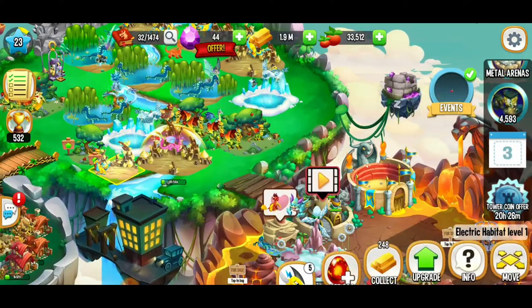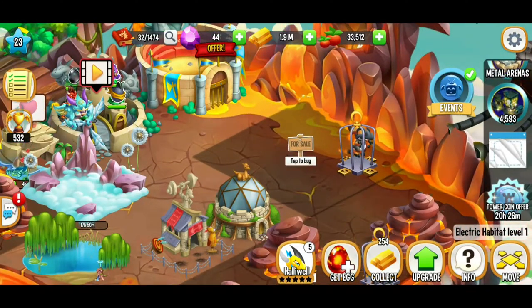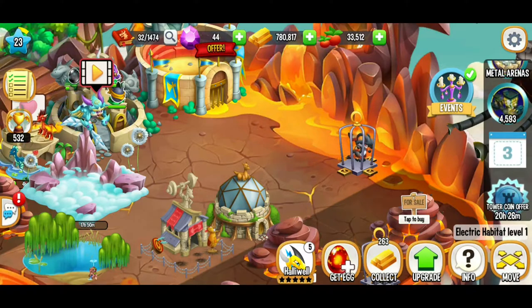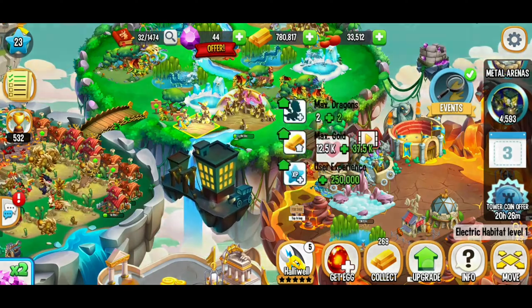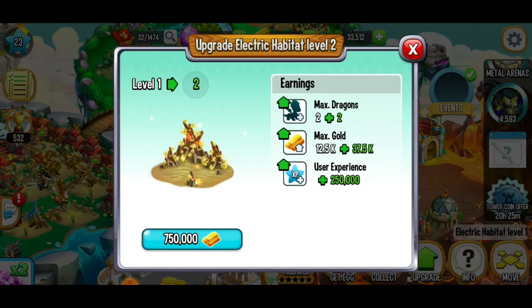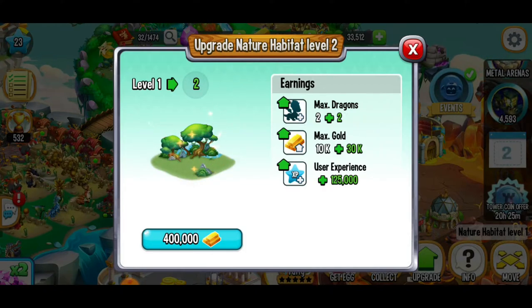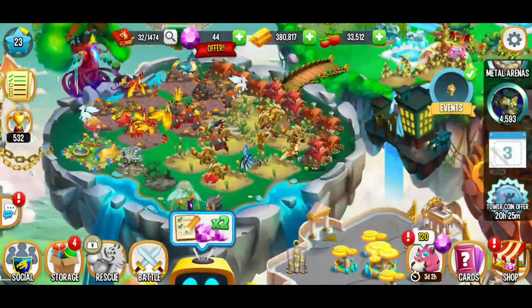One of the issues I have in this game is I'm out of space. I'm going to expand again — it's a million point one two. This is a long-term investment, and if you're expanding and a little short on gold, I recommend waiting for the expansion events. Looking at our electric habitat — we can get it leveled up to level two with a 50,000 total gold income, but it costs $750,000. So I'm going to stick with the nature habitat — it's a lot less expensive. Things are moving along quite well.